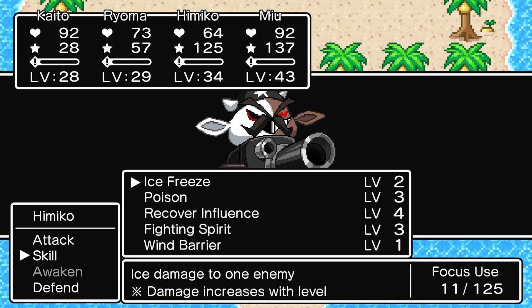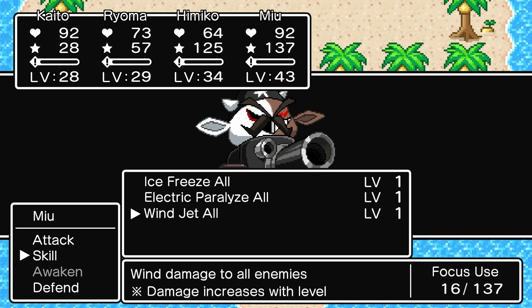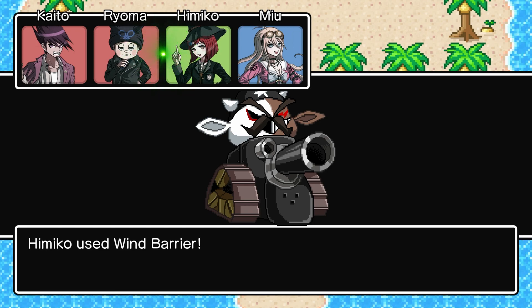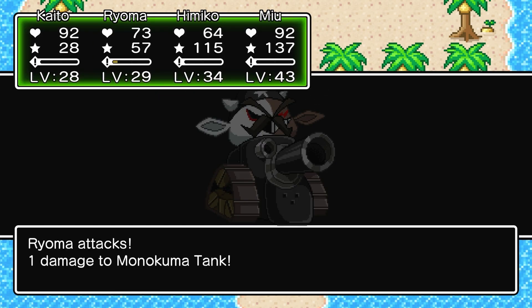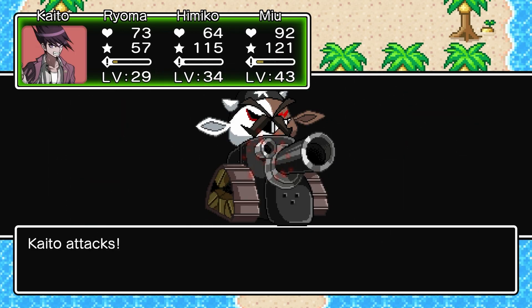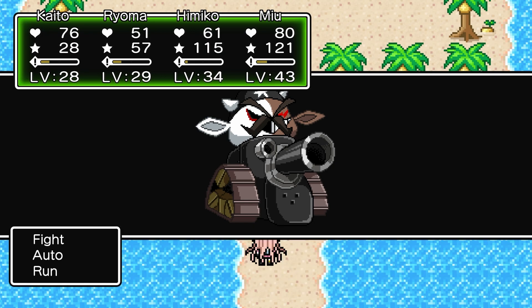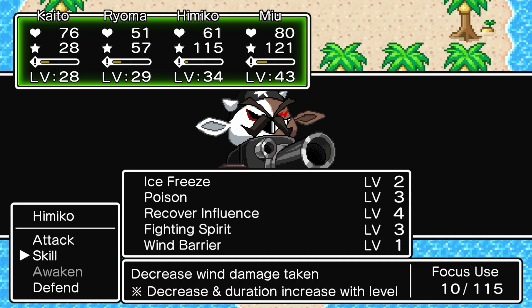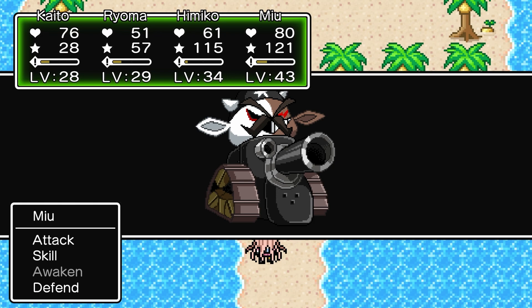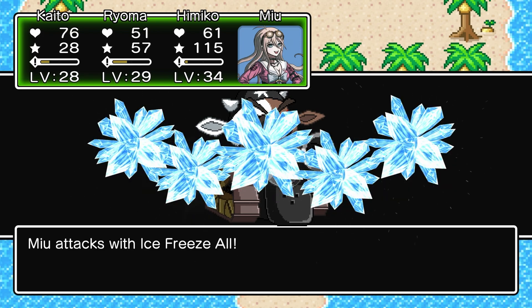Not really much I can do with Ryoma and Kaito, but we'll keep trying. I'm going to do Wind Barrier first, and I'm also going to try Wind Jet All, just to see how much damage this actually does. The other one was doing around 40-something damage. 50's good. The reason it didn't do 1 damage before is because it just decreases the amount of damage you take. That was a good start. Let's get Himiko to use Poison, and I'll try Ice Freeze All just so I can see. If this does bad damage, I've probably screwed myself out of the wind advantage, but we'll see.